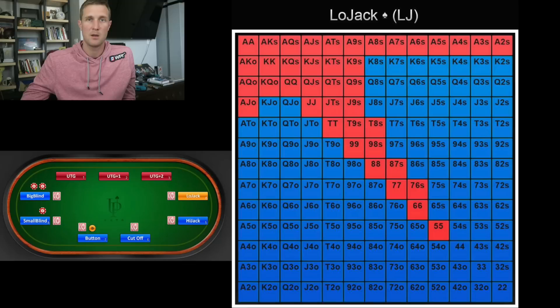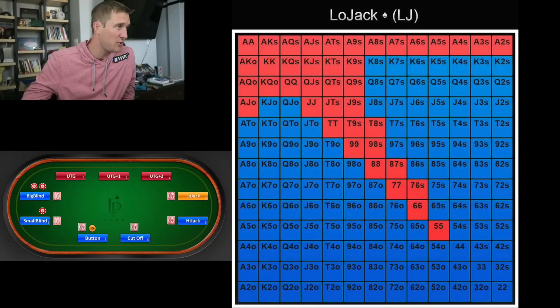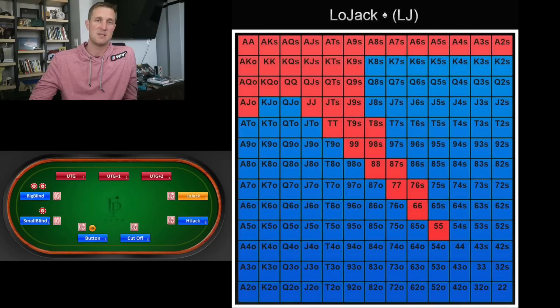Here we have the low jack or middle position's range, and we're playing all the suited aces now. We're playing ten-eight suited, pocket fives and pocket sixes, eight-seven suited, seven-six suited, and king-queen offsuit. As you can see, we get wider and wider ranges as we move into later and later positions — and we're raising first in with these if it's folded to us.